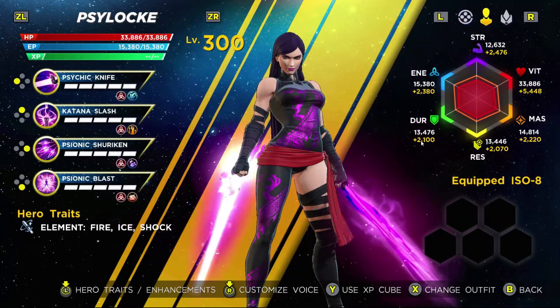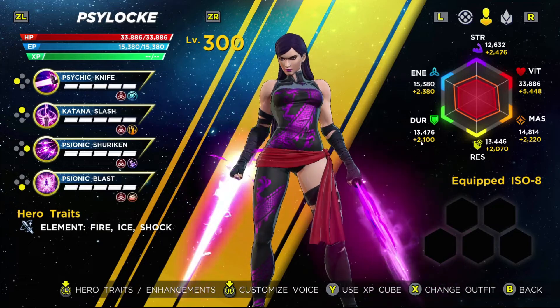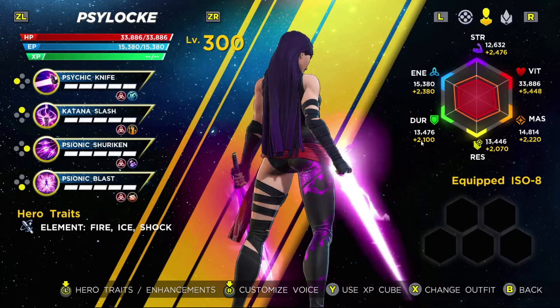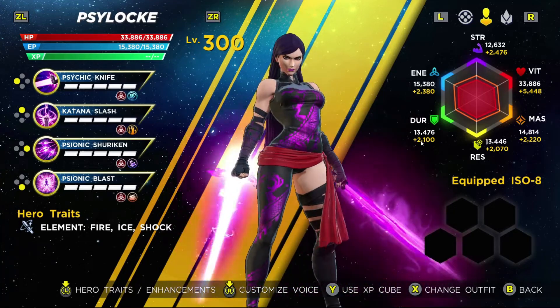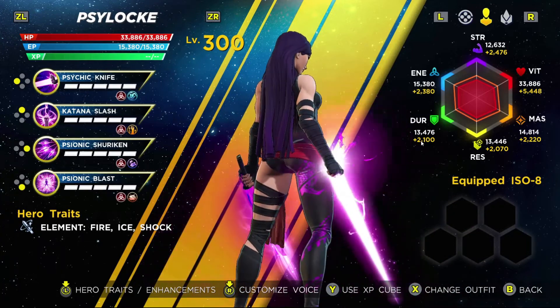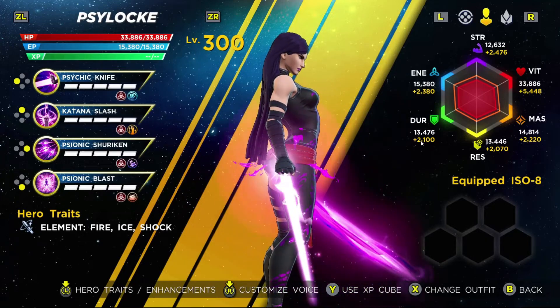For Psylocke, I absolutely love her House of M outfit. The purple dragon that's on her shirt and leggings is an excellent detail, and I like the fact that she lets her hair down and doesn't have it done up in a tight ponytail. There's just a lot of really good choices made with this outfit.